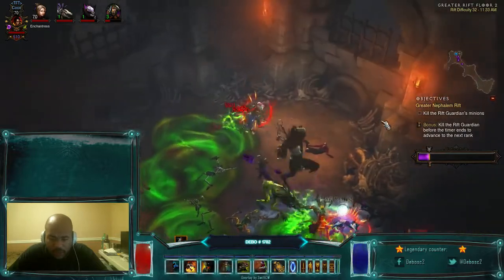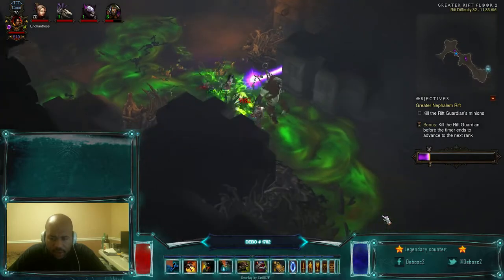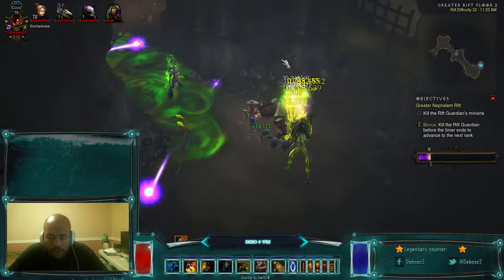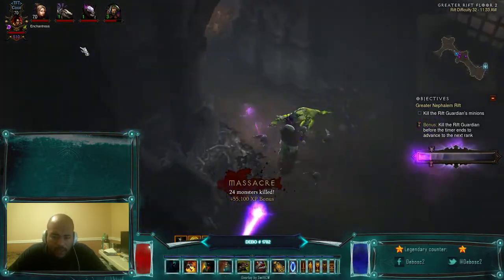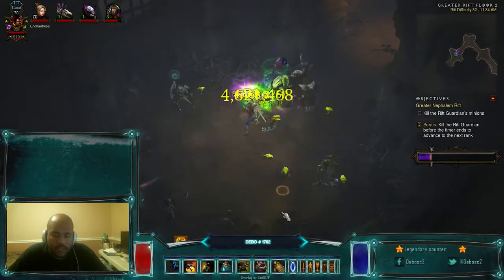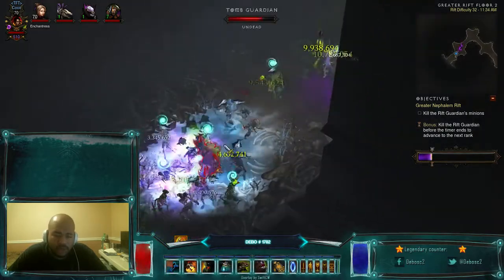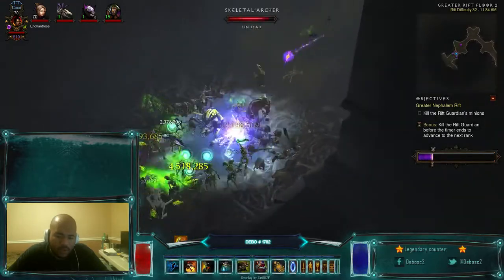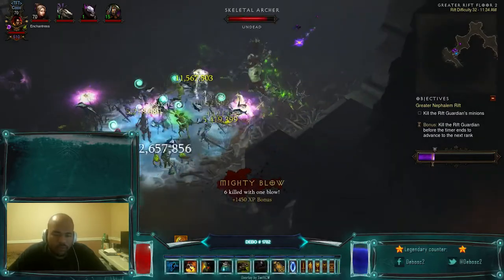If you'd like more information about how the Renhold Flater build works, what items to specifically use, what paragon points I'm running, all that fantastic stuff, make sure you check out video one. Usually the videos after video one are just basically me showing off the build in Greater Rifts so you can actually see how it performs. I think it's important to show not only how the build works and why we make the choices, but also how it actually does in Greater Rifts.